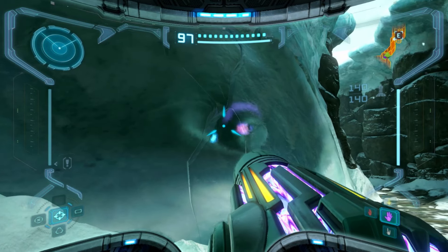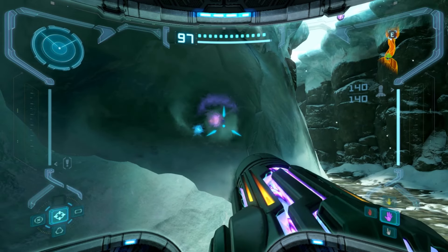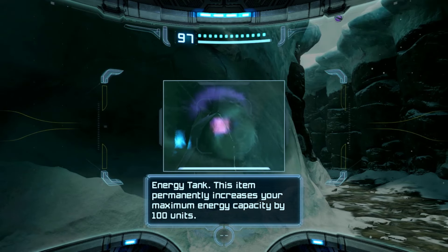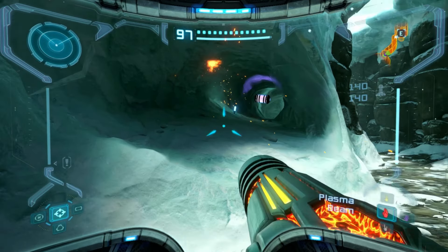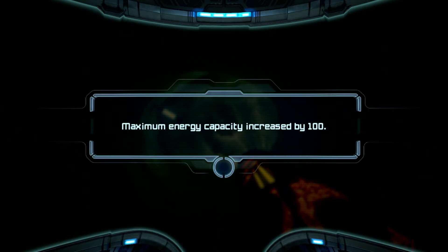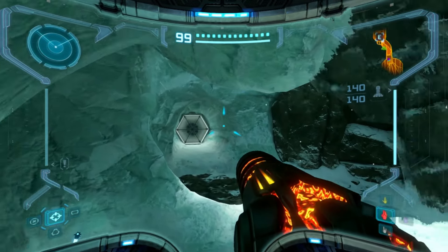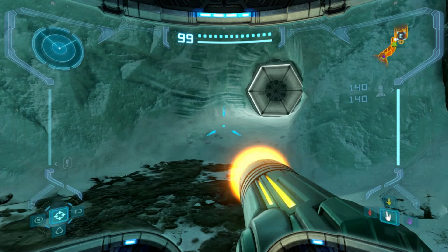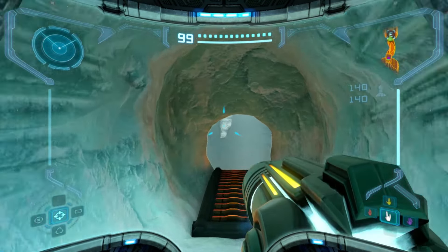I was walking through to the elevator to Magmoor because I get to go to the mines, and I found this — I think that's our last energy canister. This ice blocks a ton of it — but I have something for that. We got it — the last energy canister! I've never gotten all of those in a Metroid game ever. Personal achievement. I will see y'all in the mines.